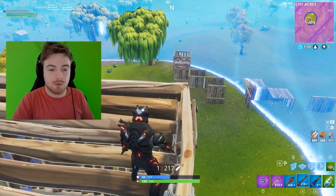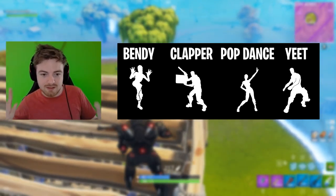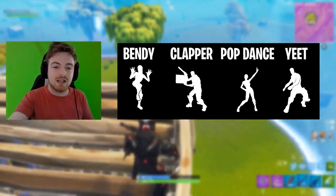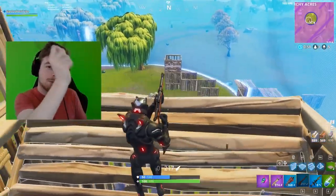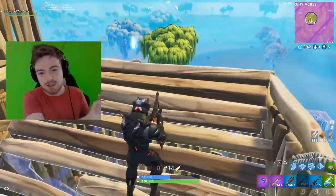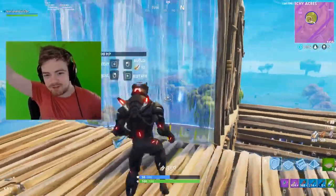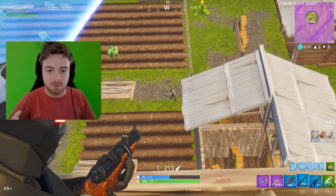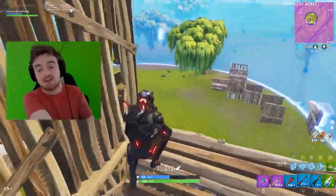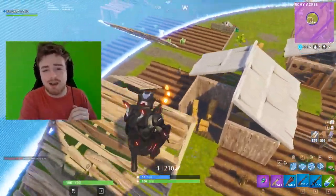Now we're moving on to the last four items — the emotes coming in the next couple of weeks. First is 'Bendy,' which has a woman doing some kind of movement — probably based on a meme or popular movie. Next is the 'Clapper' emote, where a character holds one of those clapperboards you'd use on a movie set — fits the movie theme nicely. We also have a 'Pop Dance' emote with a Beyoncé-style pose, and finally a 'Yeet' emote.